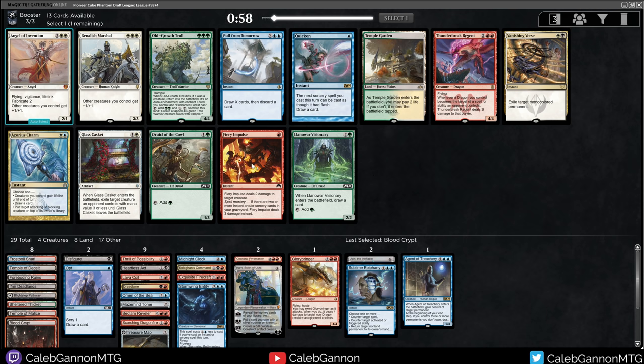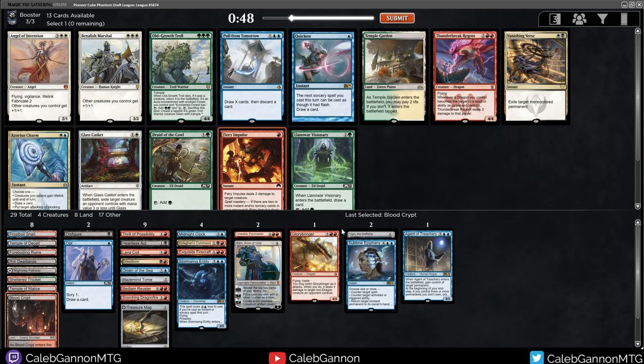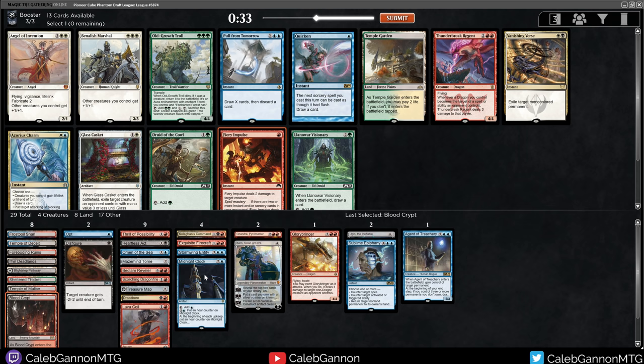Fiery Impulse — this can be three damage to a creature. Otherwise there's Thunderbreak Regent, which actually does combo with Glorybringer. Quicken — I don't really have any sorceries, just Dreadbore and Lava Coil. The question is do I want Pull from Tomorrow to make sure I have late-game mana or cards? I don't think I really need that — I have Chandra, Karn, Midnight Clock, all of this. I'm just going to take Fiery Impulse.